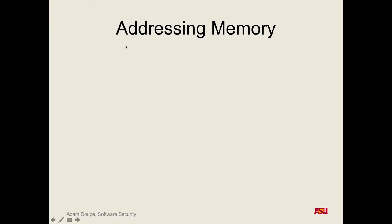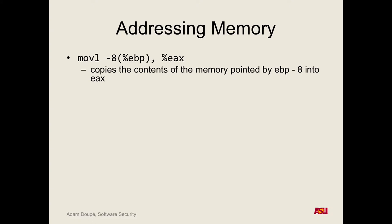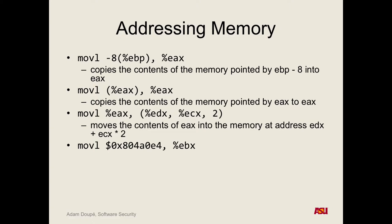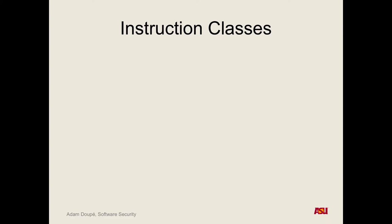So how x86 instructions have become more important. We already talked about all the different ways you can address memory and access memory in x86. There are various classes of instructions. There are instructions to move data around — the move instruction, which is the one we've seen: move either from a memory location to a register, or move between registers. There's also exchange, so you can exchange the values in two registers.